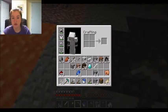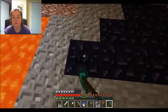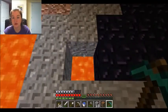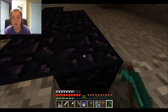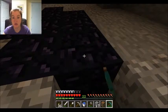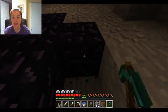Diamond pickaxe. We will replace pork chops cause we're okay for food. Obsidian takes a long time to mine — you can only mine it with diamond. You can make the portal as big as you want, but the smallest you need to make them, and they need to be kind of rectangular: two across the top, two across the bottom, and three on each side. You don't need to have the corners in. It just takes too long otherwise. So we will need ten pieces of obsidian.